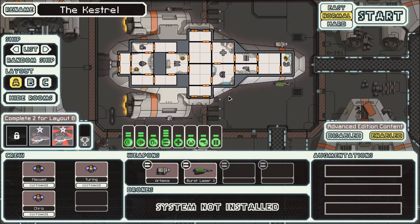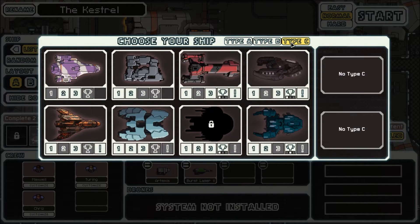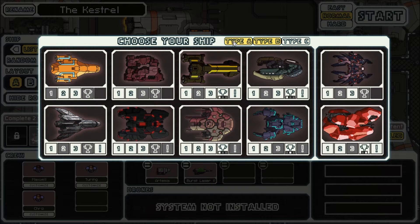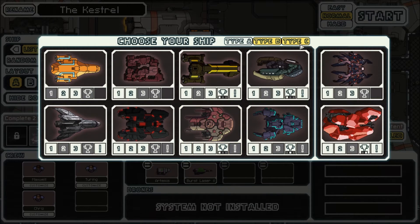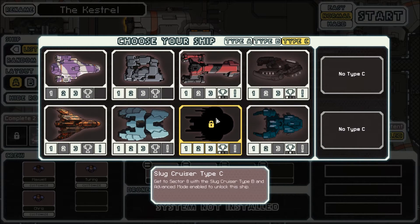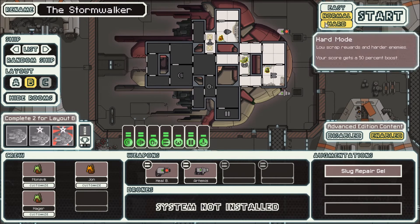Hello everybody and welcome back to FTL. I only have one ship left to unlock - it is the type C slug cruiser, which I have to get by reaching sector 8 with the slug cruiser type B. I kind of did this run yesterday just playing around and it is difficult, and we will show you why.